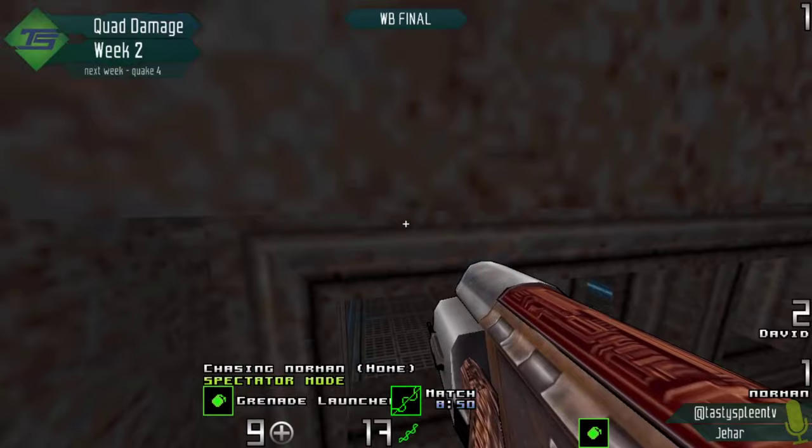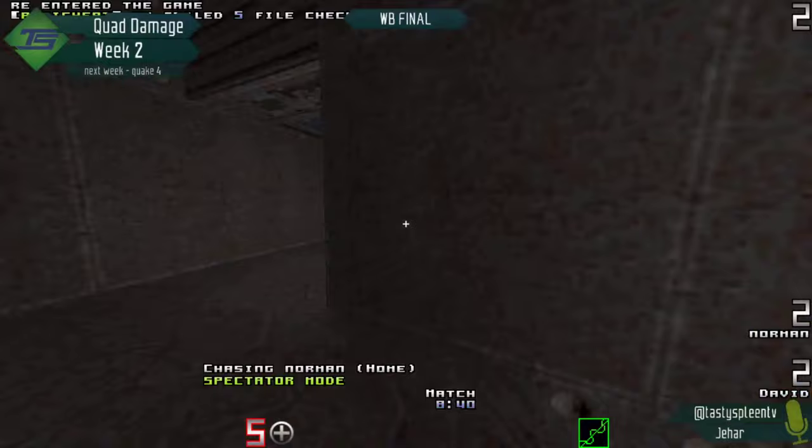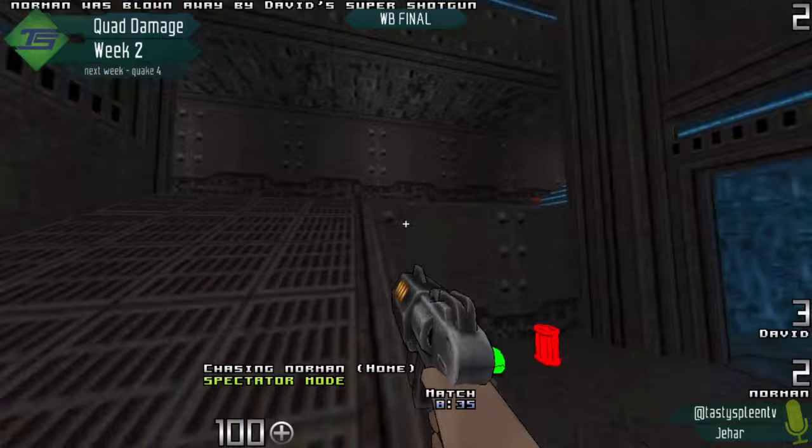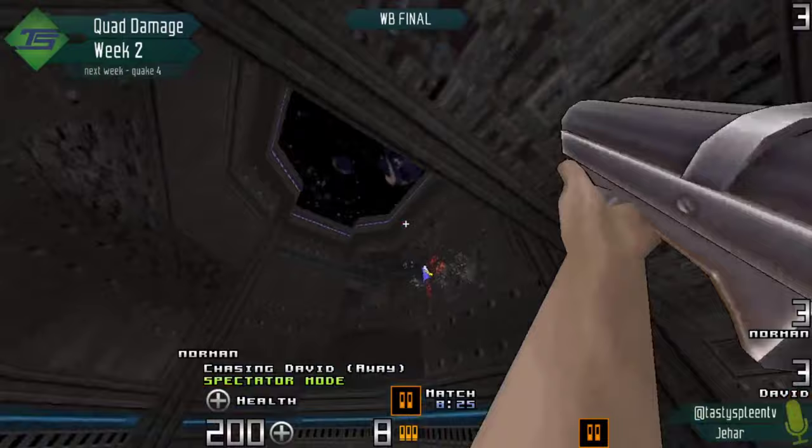Nice rail out of Norman, but he's only at nine health. Nice jump up those stairs too. He's got to be really careful — lost four health due to that SSG blast. Only four health from an SSG blast, pretty minimal, but there it is, taking him down. David now in the lead by a single frag. He's got a decent amount of chaingun, but this hyperblaster is just going to ignore a good amount of his red armor and take him down.